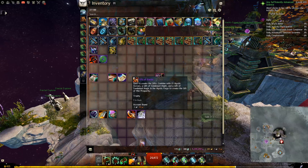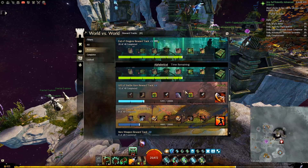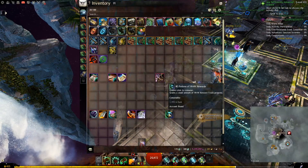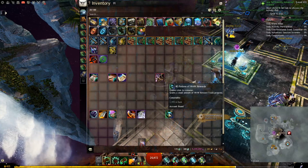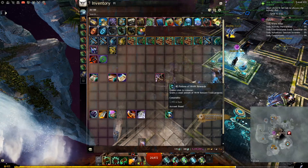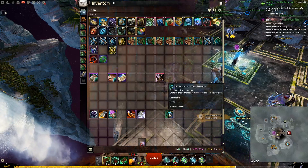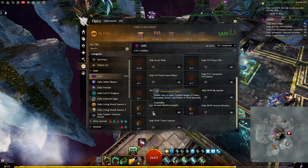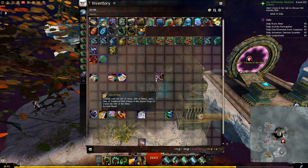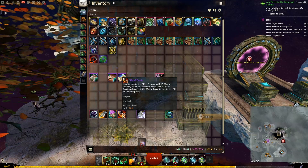Next we will need 1 Gift of Battle, and you will only get it by finishing the Gift of Battle reward track in World vs. World. You can do that by playing World vs. World normally, or you can progress the reward track using Potions of World vs. World rewards — to finish any reward track from beginning to end you will need 80 of those potions. You get those potions by finishing World vs. World dailies. Now we will go and put the Cube of Stabilized Dark Energy with Gift of War, Gift of Glory, and the Gift of Battle together in the Mystic Forge.